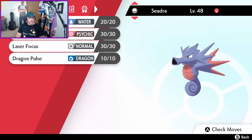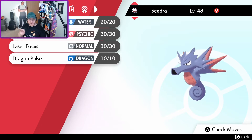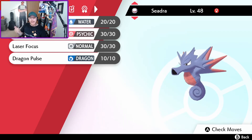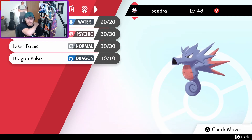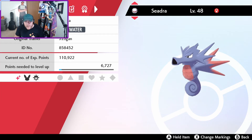Now if we go over to the moves, they should be empty — but that's really interesting, it kept its moves! Maybe the text is misleading. I think it only wipes out moves that are illegal in Sword and Shield. Apparently all four of these are still legal in Sword and Shield, so it let them stay — which is actually pretty convenient. If the moveset transfers over, you don't have to go through the annoying process of relearning. But I'm assuming if it had any old moves that weren't legal in Sword and Shield, it would have axed them.